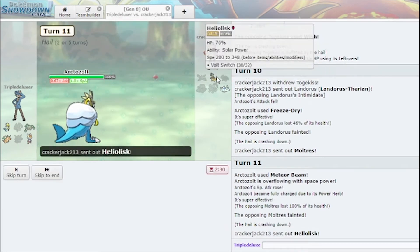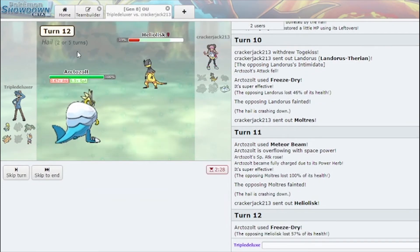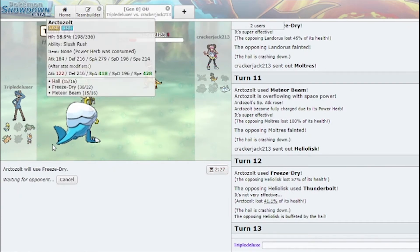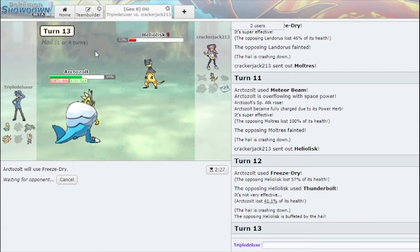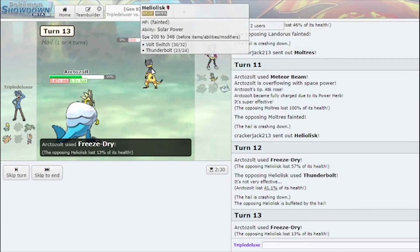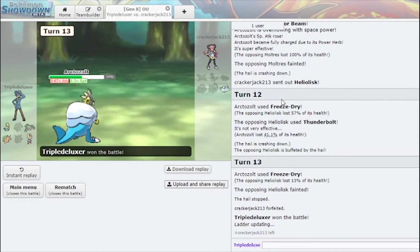This is the third type of weather we faced here. This is actually like an amazing game — the fact that Arctozolt can come in late game and literally overwrite their weather, and then just sweep them. I did outspeed the Togekiss — this is both Togekiss so I just Thunderbolt here and win.